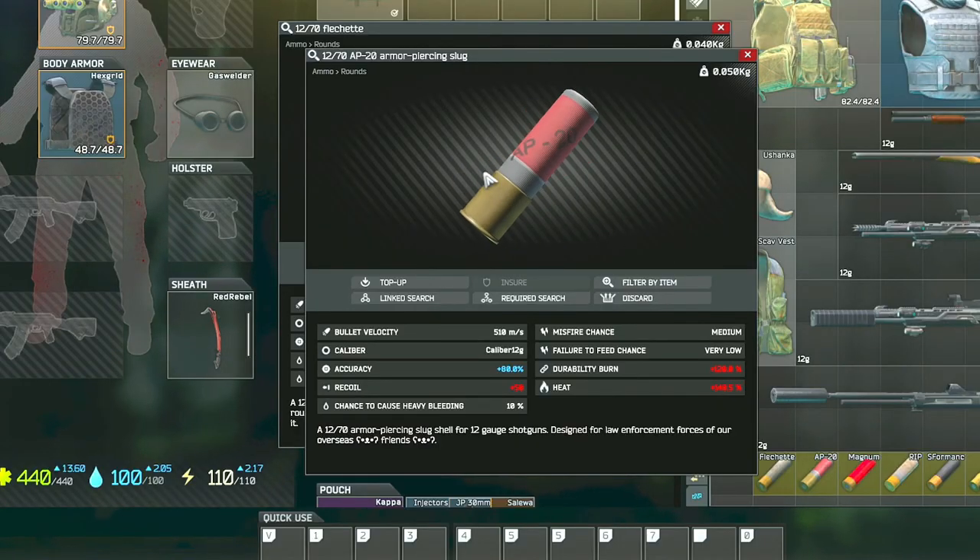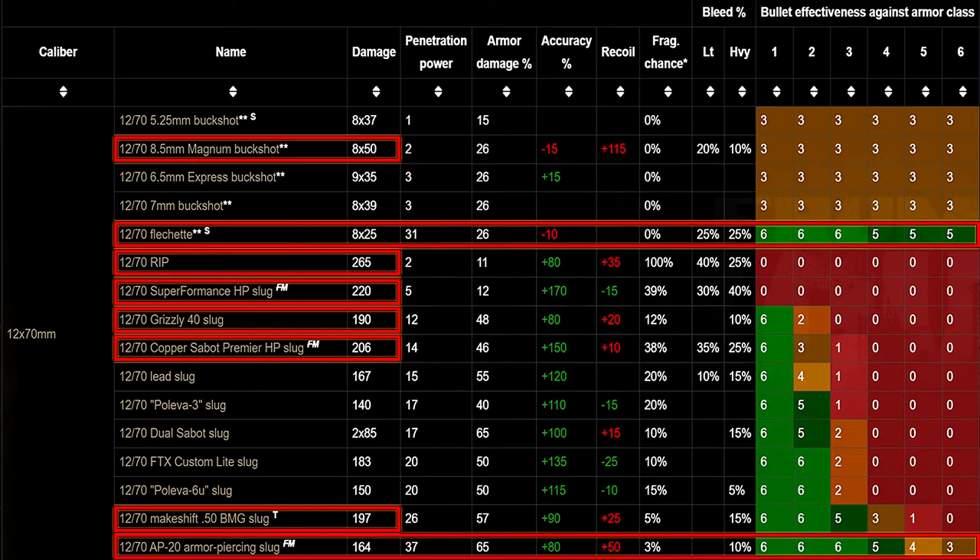The big problem with AP20 is that it's no longer available on the flea market at all — you can really only find it in-raid or craft it at Workbench level three. If you're not a fan of either of those options, I have a couple more that are still effective, easier to get, and more cost-efficient. The trade-off is you do have to be more precise — aim for the legs or arms, unless the rare occasion where they're not wearing any armor and you can basically fire away.